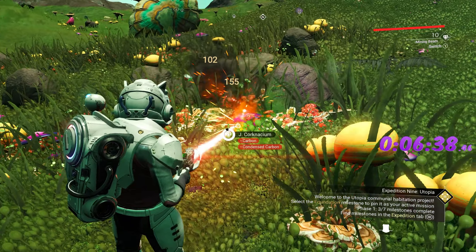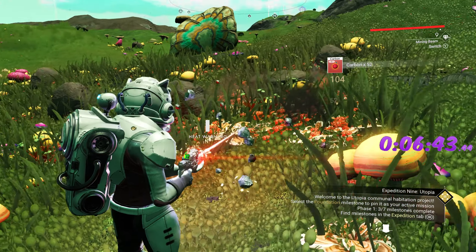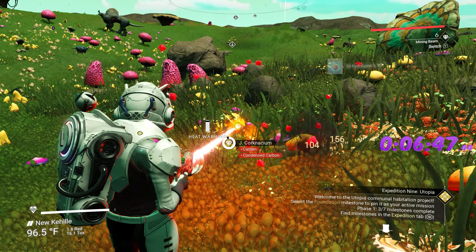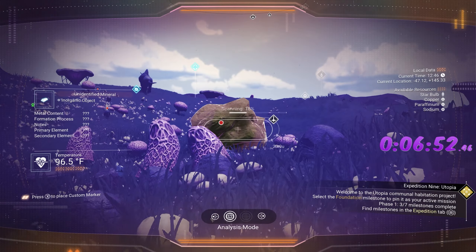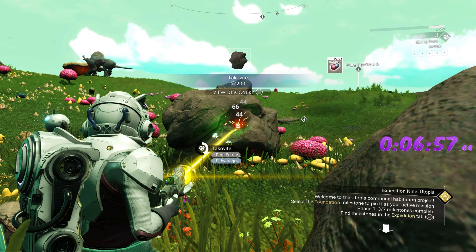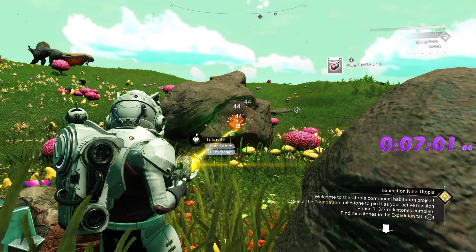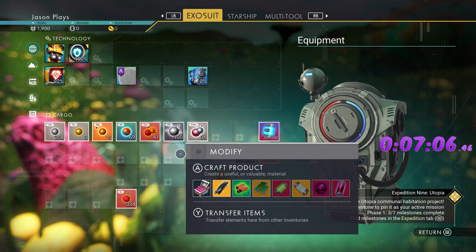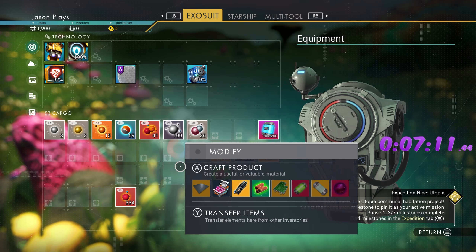The mushrooms will give you condensed carbon, so grab those as well. Get our big rock — it gives us dihydrogen. You're going to get dihydrogen everywhere; they don't like to give you the really good stuff on the first planet — I get it, they want you to expand out. We should now have enough ferrite dust to make our five metal platings.